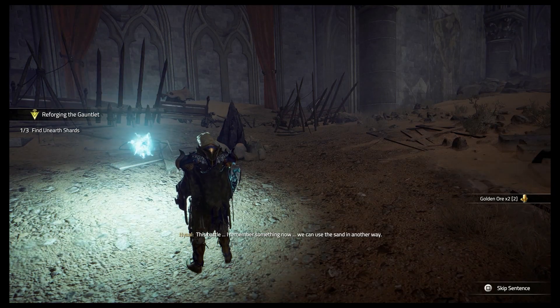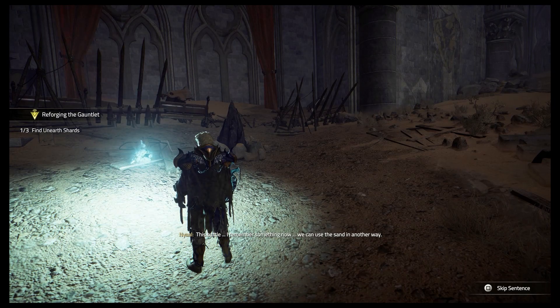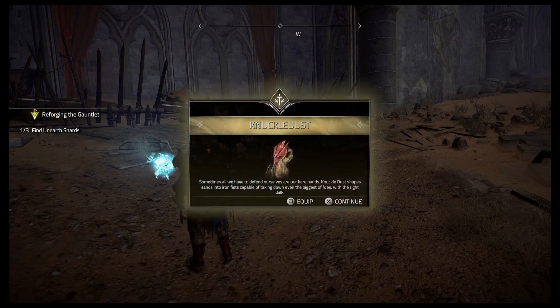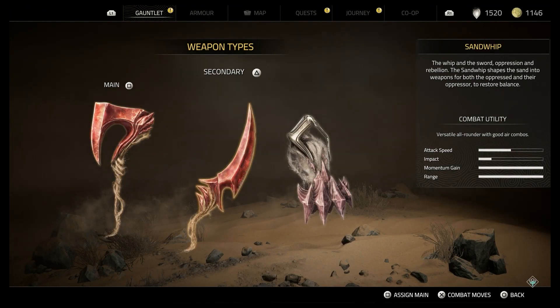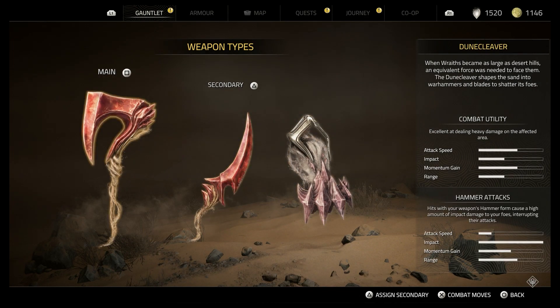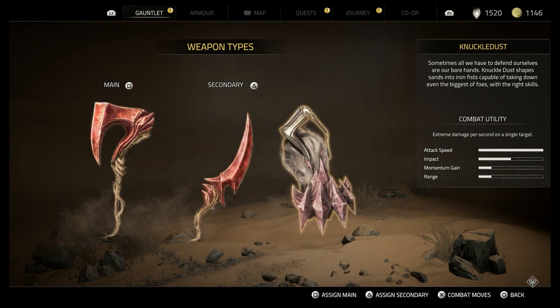'I remember something now — we can use the sand in another way. Cut your arms in sand and fight with it.' Sometimes all we have to defend ourselves are our bare hands. Knuckle Dust shapes sand into an iron fist capable of taking down even the biggest of foes with the right skills. A new weapon! I lose range and momentum gain by a lot, but I gain more impact and attack speed.